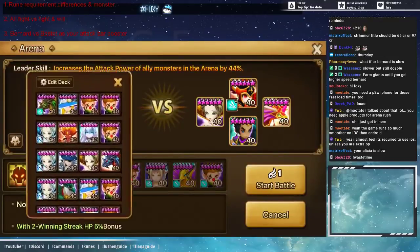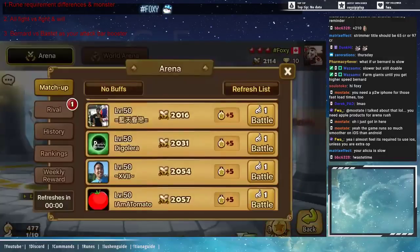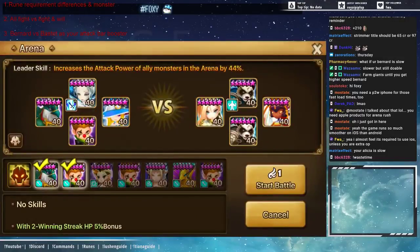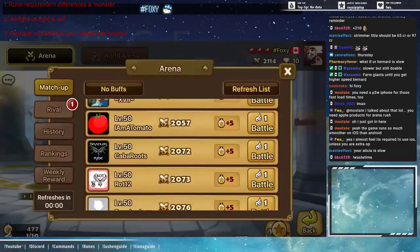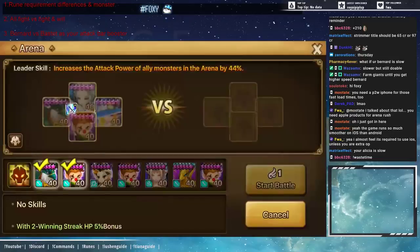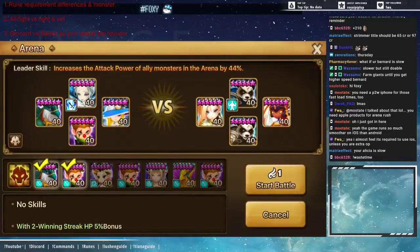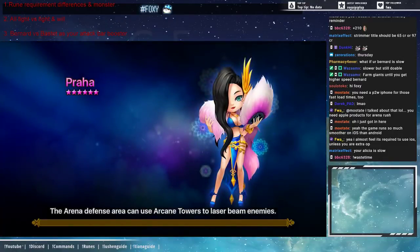It looks like the game does not want me to do a live video, so I will just conclude by saying the biggest reason why I use the 100 crit rate Lucian is because of this team — my light panda killer team.